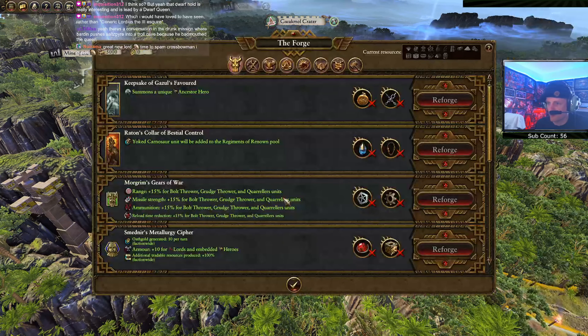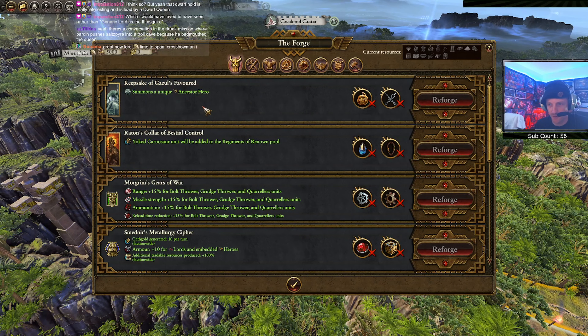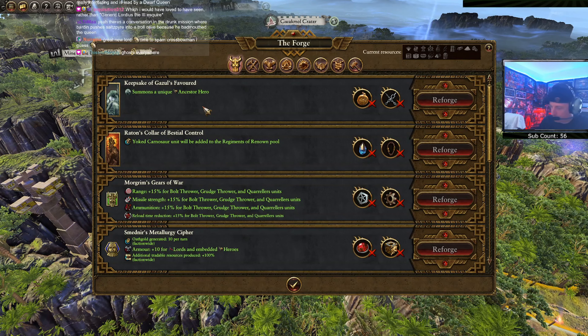Let's check out the forge. We can get ancestor heroes now through a hero's pendant and a chain of bindings - so ghosty heroes are now available to other dwarf factions as well. Depending on how frequently the AI gets to build these that could become very annoying. Hopefully it's on a pretty heavy cooldown for the AI because that would be super annoying if all the Dwarves start spamming ghost heroes everywhere.